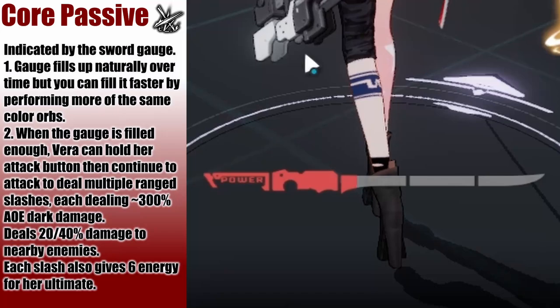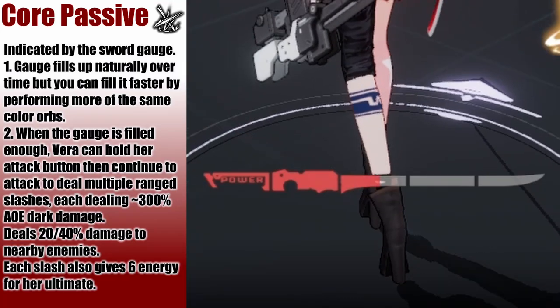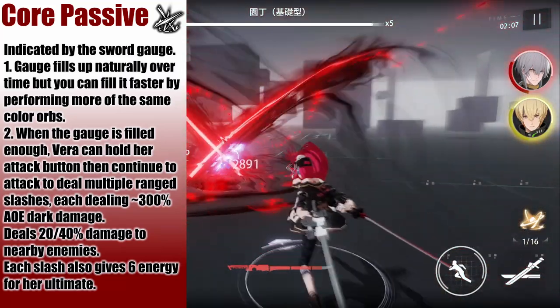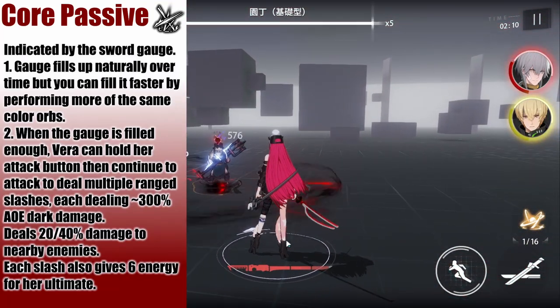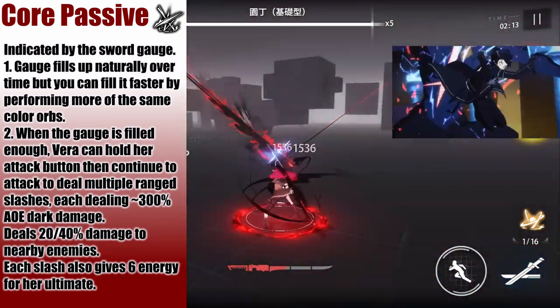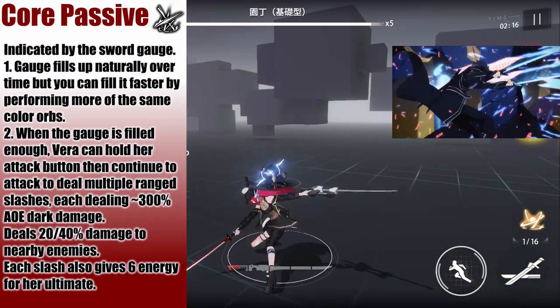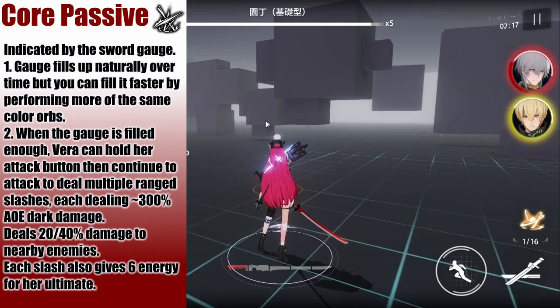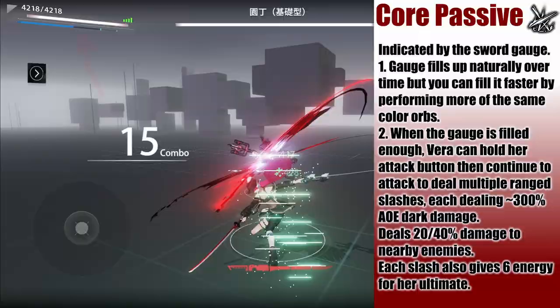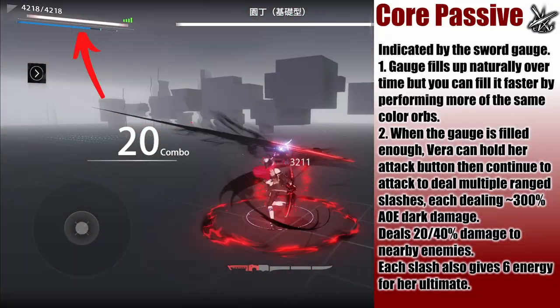Her core passive is indicated with the sword gauge at the bottom of the screen. It fills up naturally over time, and performing multiple of the same color pings will also add to the gauge. Spamming three orb pings will fill it up the fastest. When the gauge is full, Vera can perform a starburst stream by holding her basic attack and then spamming it to perform ranged sword slashes at enemies in front of her, dealing AoE dark damage. Each slash also refunds a chunk of energy for her ultimate.